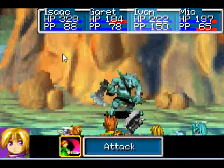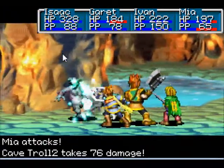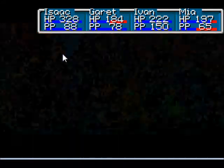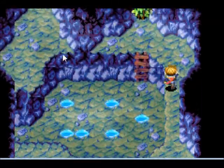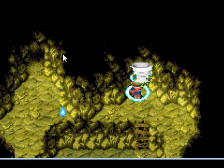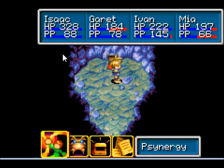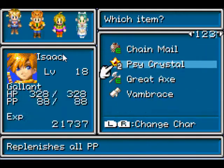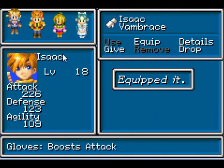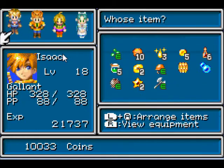These are cave trolls. They are almost as bad as internet trolls, and they go down just as easily. There's a whirlwind on these leaves here. Open the chest — we get a Vambrace. We will equip that on Garrett, because he is in semi-desperate need of a shield upgrade.